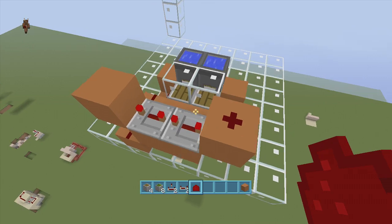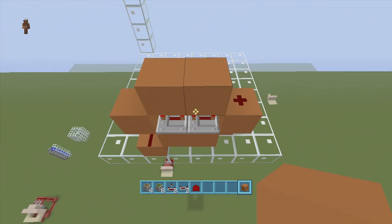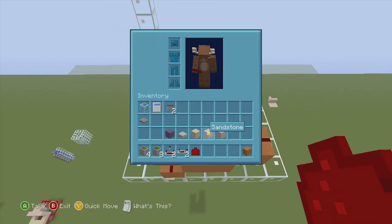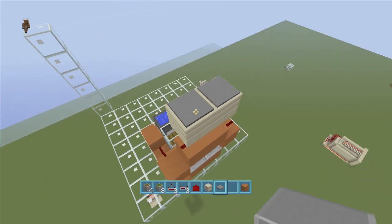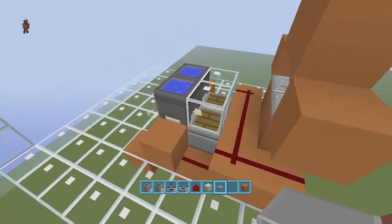Above both of these repeaters, go into sneak mode and put a block right above that repeater, a block here, and then put redstone dust on both of these blocks. Once you're done with that, take out some blocks of choice with pressure plates. We're going to put two blocks of choice right above both of this redstone dust and then our two pressure plates. Don't touch them — those are going to activate these pistons down here.